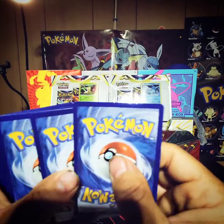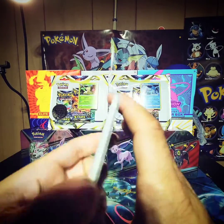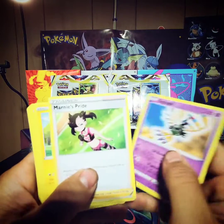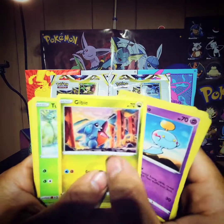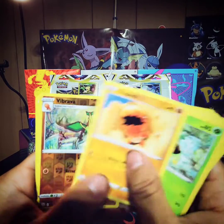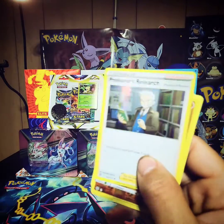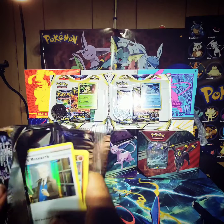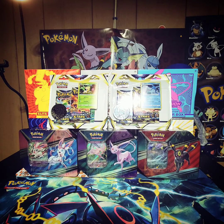Still trying to get the routine down. Start with water energy - Gibble and a Professor's Research. Alright Professor, you can take a break now - I've pulled you so many times. Alright guys, give me one second, I'm going to open up the packs real quick.